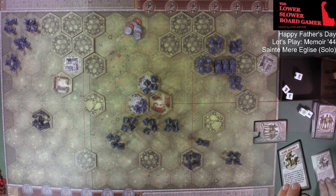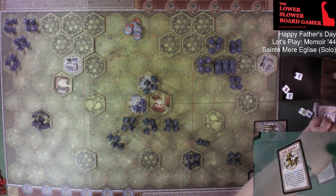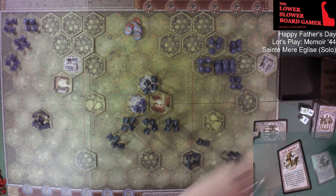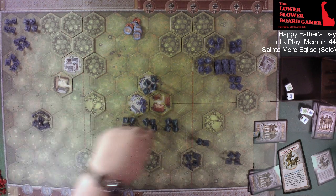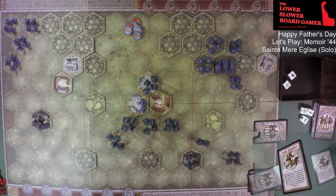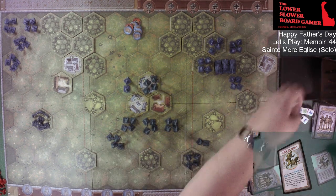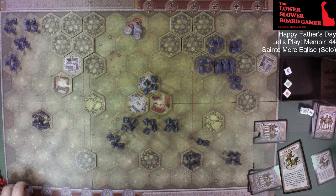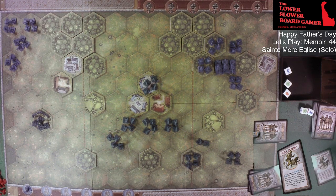We're going to do a Close Assault and order all three of these to attack. We'll take our replacement card. Rolling two dice into the town hex — that's one hit, one miss. These guys shooting into St. Mary Glees cause a retreat. They're going to retreat there. Now rolling three dice on the retreating unit — and those are kills. We don't need medals right now; we'll just put that there.